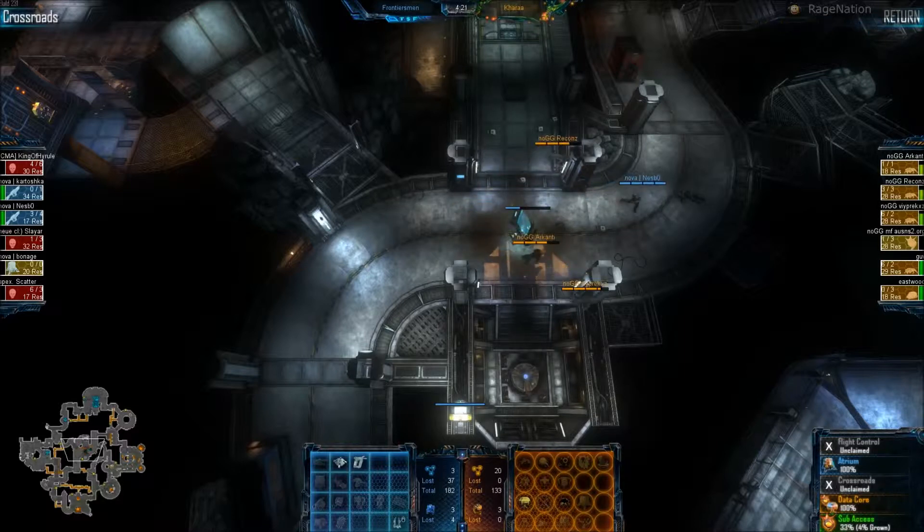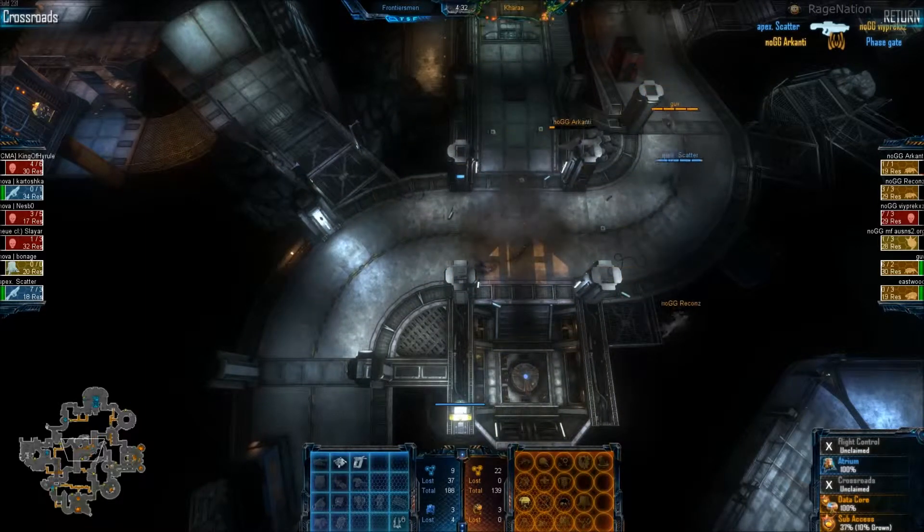Aliens just claimed Sub. We've got the second hive going in Sub, which is obviously the smart option — they wouldn't choose Crossroads or Flight; it's too risky, too close to the marines' spawn. It's just where they can grow it up.